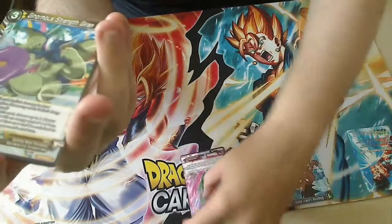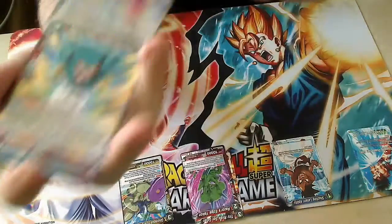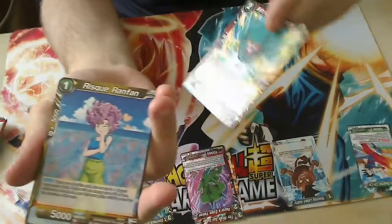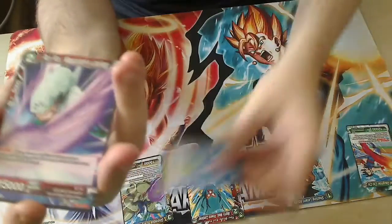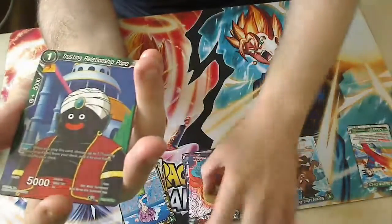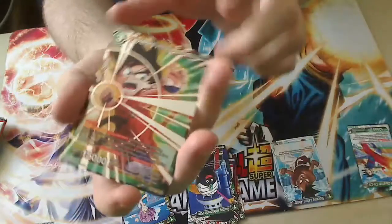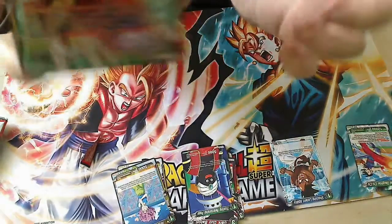So red - Goten, green dude. Yellow - dinosaur. I don't know - Chi-Chi, she's green. Red. Yellow. Red. Red. Red again, red again. Red - the first one is a Super Rare, which is kind of cool.